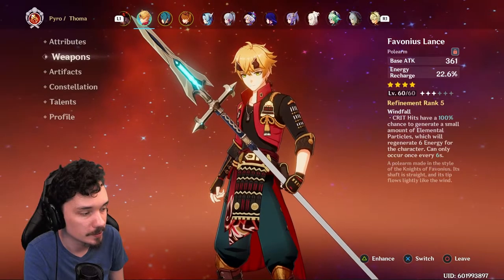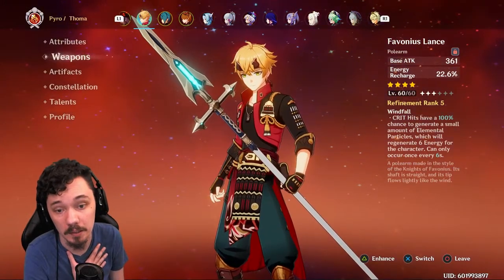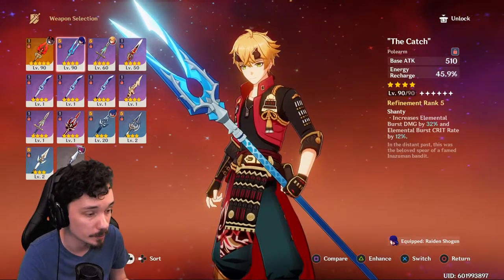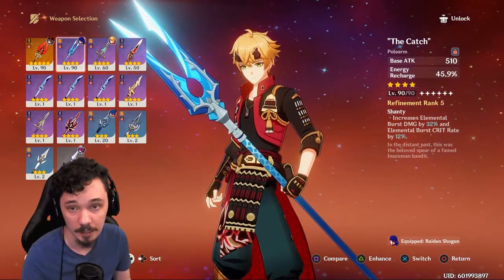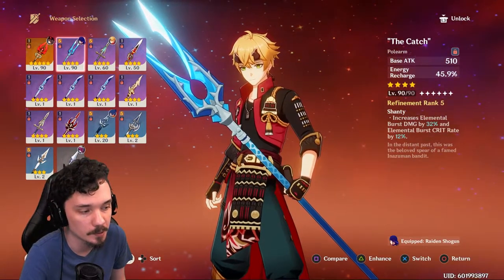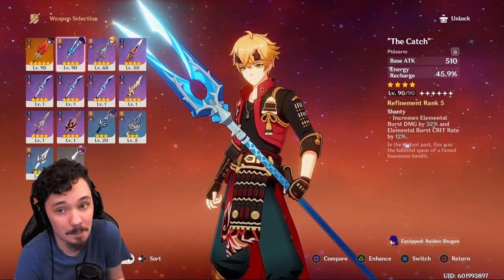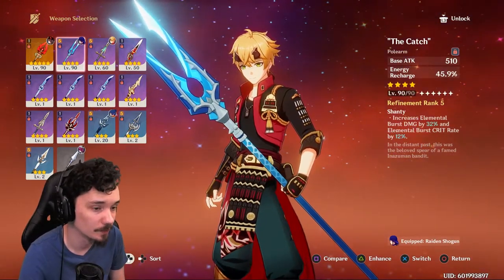Energy recharge, and crits have a chance to generate Elemental Particles. Easily the best choice without a doubt, in my opinion. Your other option to consider would be The Catch, which also has Energy Recharge and boosts your Elemental Burst damage and crit rate. However, The Catch is really better served on somebody like Xiangling or Raiden Shogun. Thoma can't really utilize its power properly, definitely not in a shield build. Favonius Lance is the way to go.